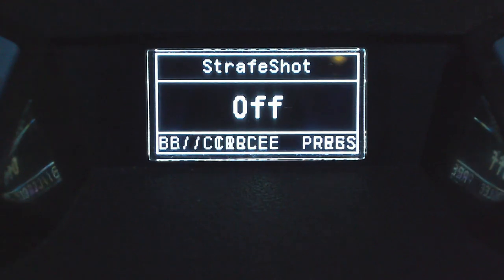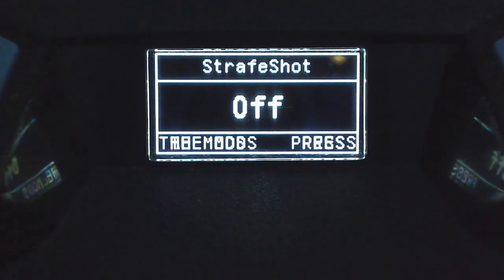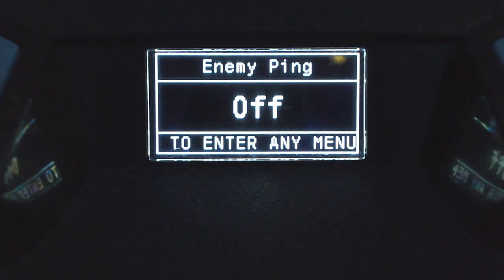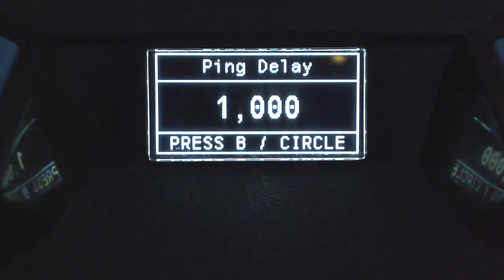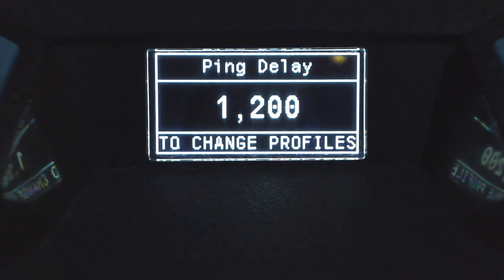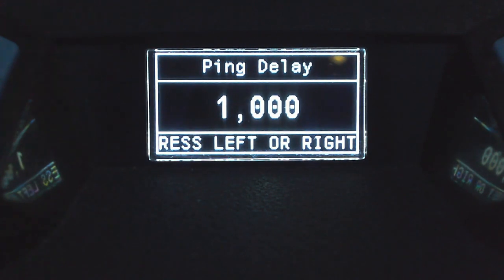Next, the fire mods section contains strafe shot and enemy ping. Press up or down on the D-pad to toggle these on or off. Strafe shot makes your operator move left to right while shooting — you can go into the settings to adjust the strength, which controls how quickly or slowly they move. I personally don't use it as I do it myself naturally. Enemy ping will ping the location you're shooting at. Inside its settings there's a ping delay, so if you don't want it pinging every second and annoying teammates, you can set it to every two or three seconds instead.